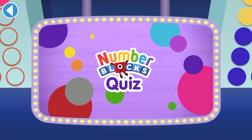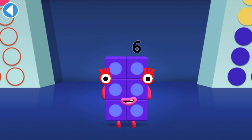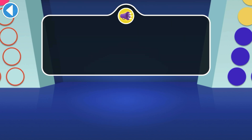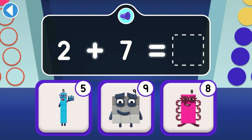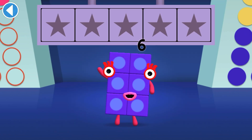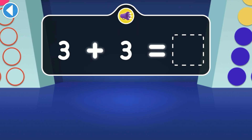Number blocks quiz! Hello there, it's me, Number Block 6. Get ready to win my super shiny stars. Try the quiz and be a maths whiz. Tap on the right answer — two and seven are teaming up, what number can they make? Well done! You've won a super shiny star. The magic mirror has made two threes —